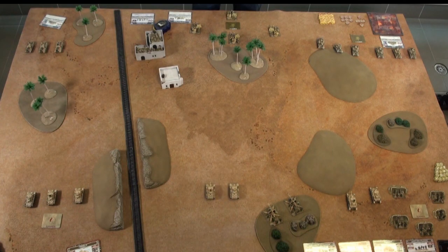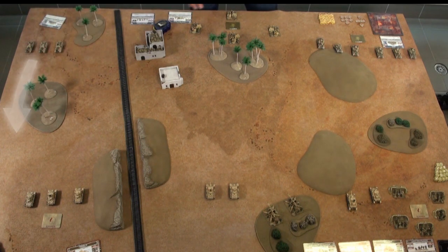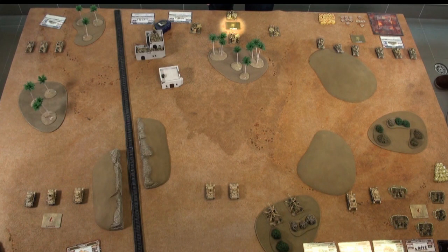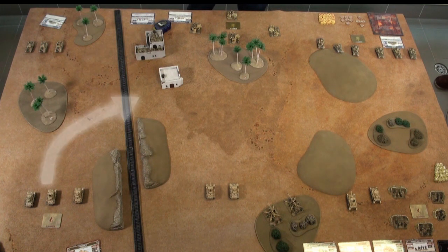My plan is fairly simple. I've put one objective over on that flank and one over on this flank. I'm planning on splitting the Germans, using my Crusaders over here to draw them onto this flank while my Grants push hard to take the objective over here. My artillery and infantry in the middle will hold the objective and support everyone else. I've deployed my forces spread out but my plan is to push for the centre objective. My Panzer IIIs will make short work of Phil's Crusaders and then angle across to join the main thrust.